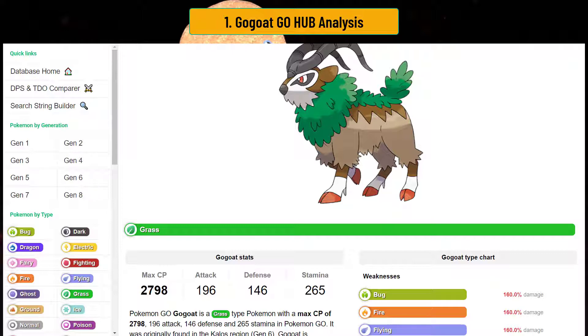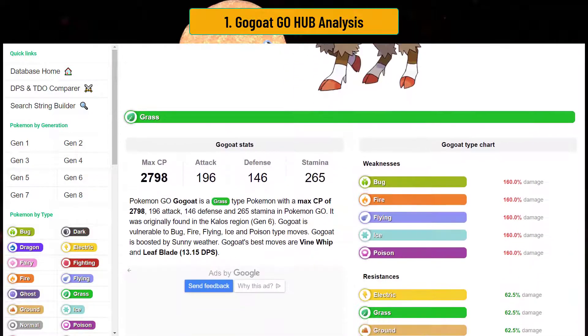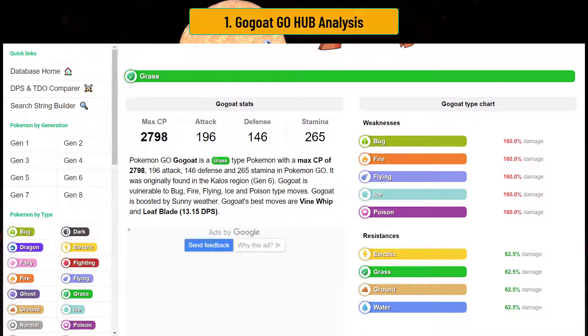Now, the issue with Ultra Premier is that it has Venusaur running around, and GOAT kind of gets hurt by that because Venusaur is a poison type — it'll resist your Vine Whips and Leaf Blade. But it really just depends where you play GOAT. What makes GOAT interesting is that it's bulky, has an interesting stat spread, maxes out near 2500, and has a really good moveset.